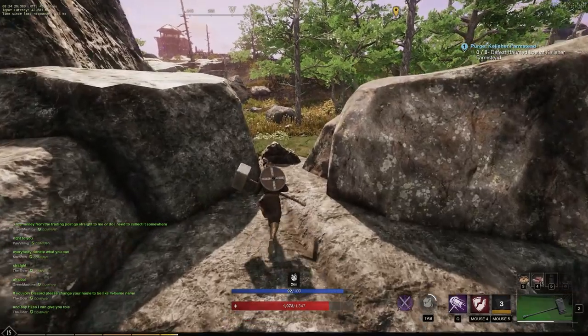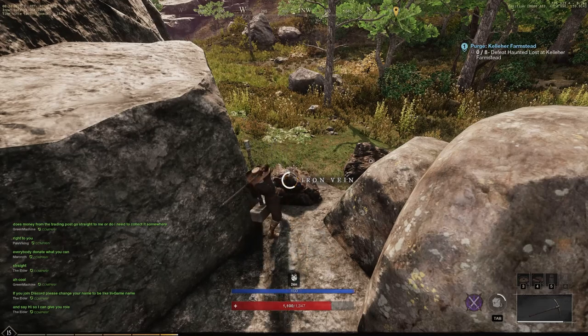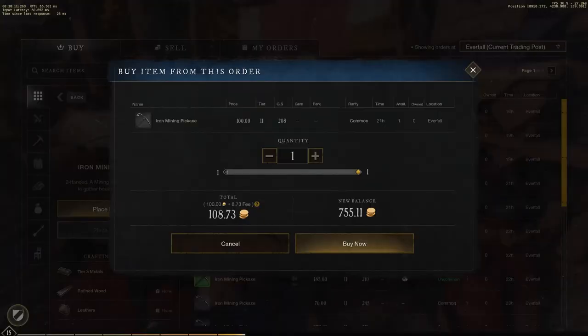You can get to level 10 very quickly — just keep on mining some stone and you will get there. After you are level 10, buy an iron mining pickaxe if you don't have one. It will cost you around 100 gold.